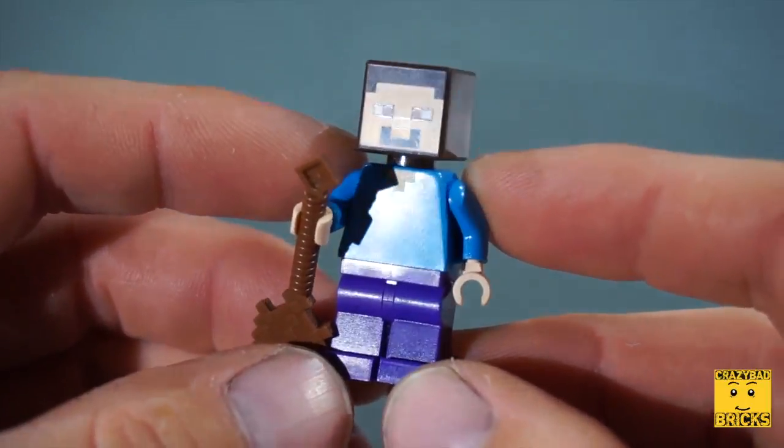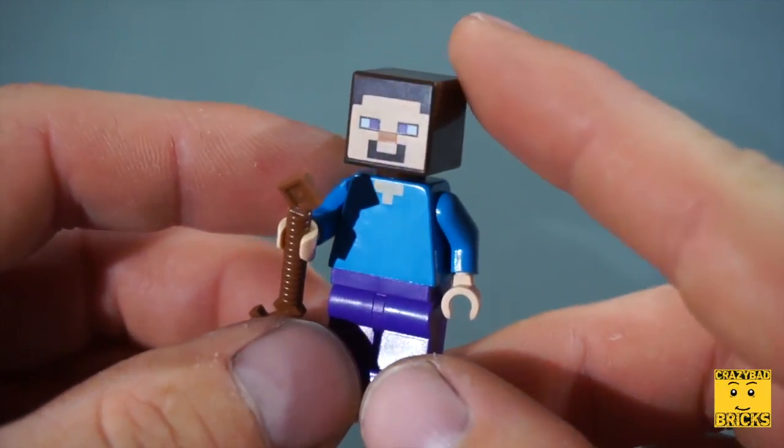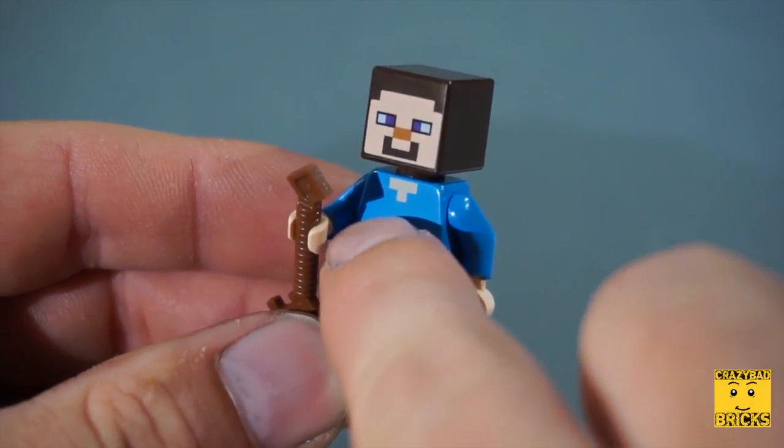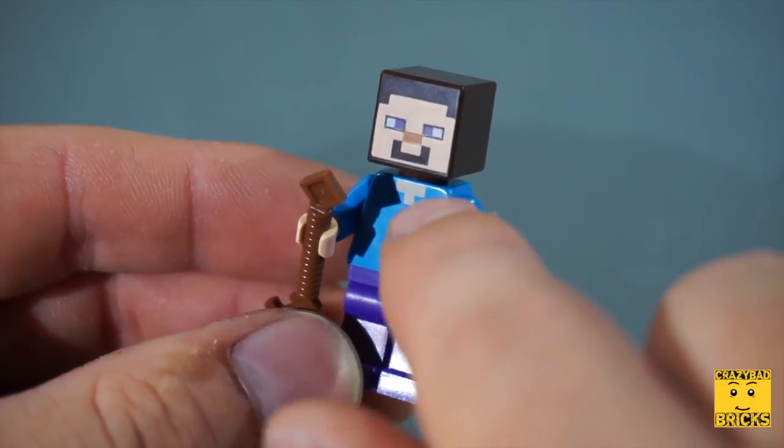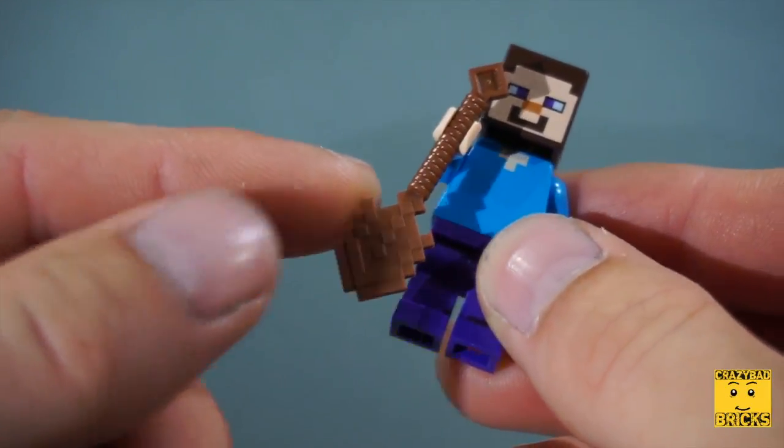This is the minifigure for Steve. As you can see, he's got purple pants, a blue shirt, and a big blocky head. On the top of his shirt it's the same color as skin, so I'm guessing his top button is probably undone. And of course he's got his shovel.